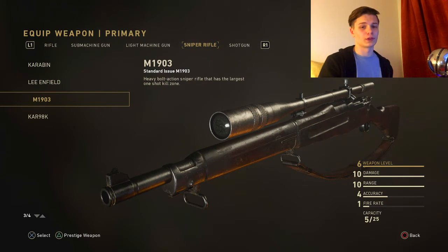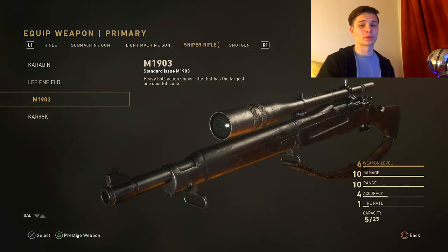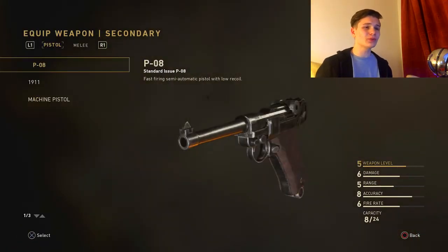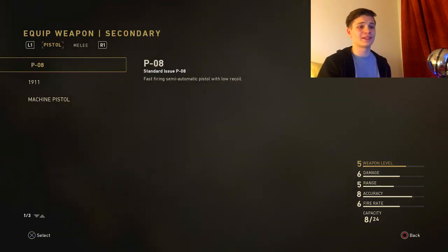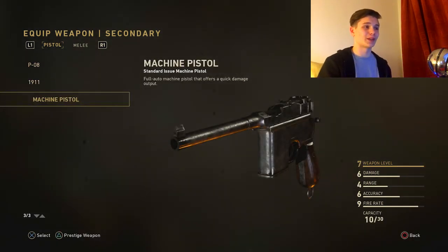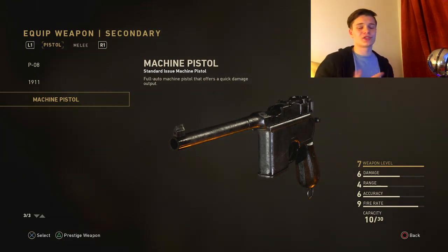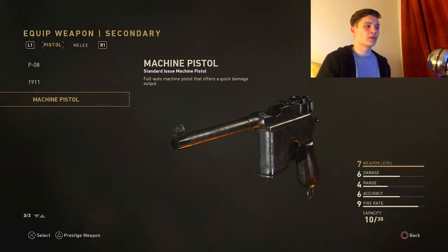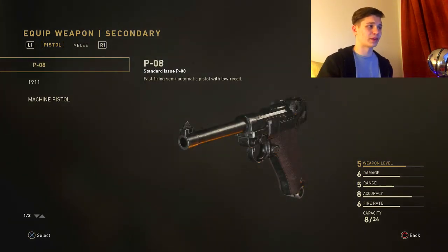The Springfield seems to have way more sway than any other sniper since it has the largest one-shot kill area, so Ballistic Calibration works excellently on it. When it comes to the secondary, you can choose whatever suits you best. Personally, I like the Machine Pistol — its damage is really bad compared to other pistols, but the fire rate and the fact that it's fully automatic make it my personal favorite. The M1911 has the highest damage, and the PO8 is a balanced all-around pistol.